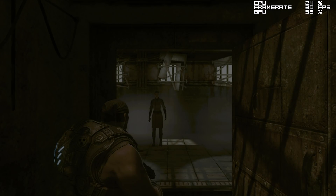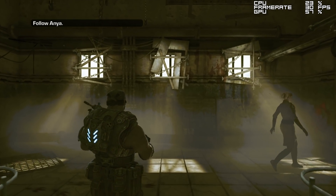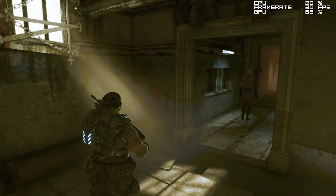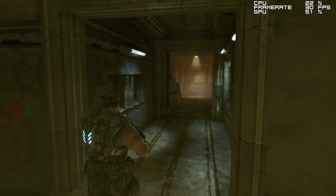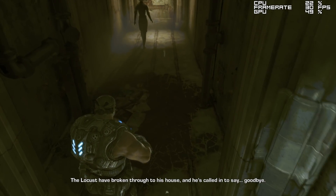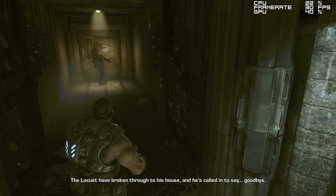Jumping straight into some gameplay, you can see that this game is basically rendered absolutely perfectly as it is on the Xbox 360, with all of its lighting, textures, and even all of these complex effects like the destruction of this area once you walk through it, fully and perfectly rendered on Xenia.